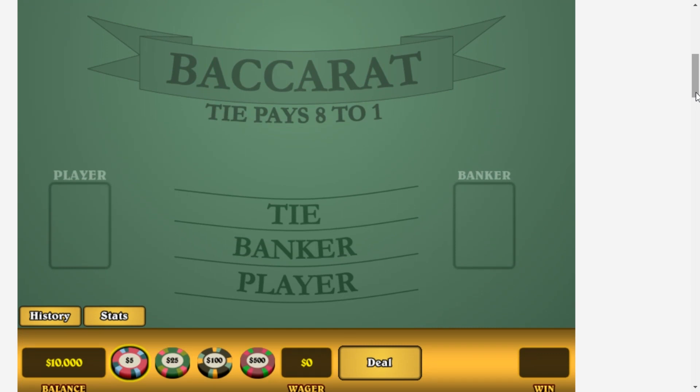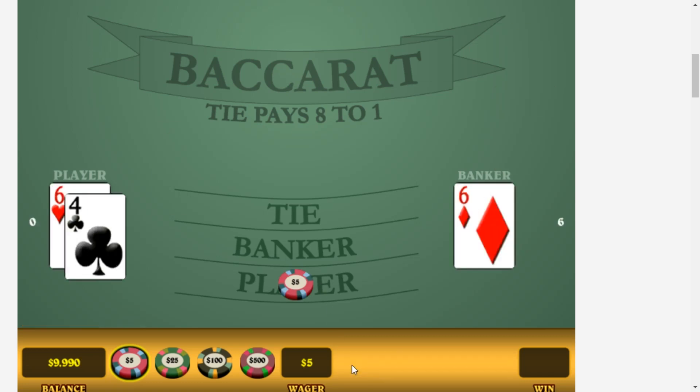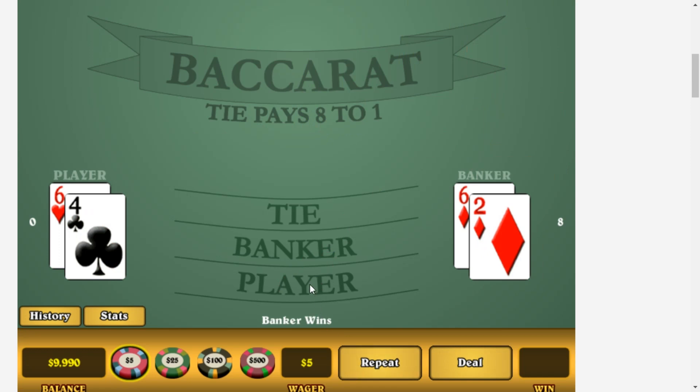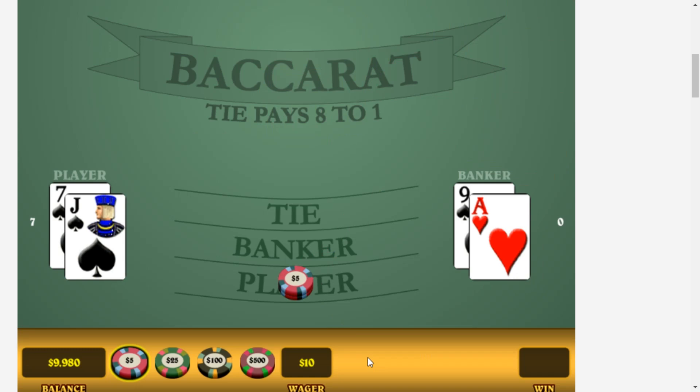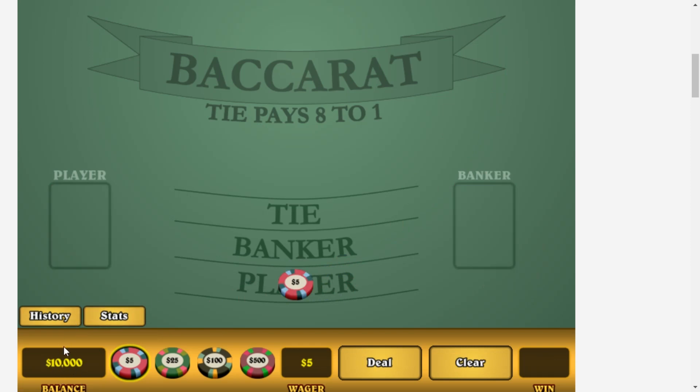Still playing the Fibonacci sequence. If you're not familiar, just follow along. You can Google it, or I put a description of it in the comment section on the last YouTube video. I'm just going to get into it — one unit, I bet the player only. I don't want to pay the 5% commission to the banker. This is not $10,000 in real money, everyone. This is at the wizardofodds.com website — it's a random number generator. They start you off at $10,000, so I just call it zero. We're back to zero, at the beginning of the sequence.